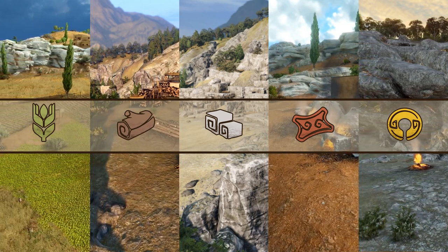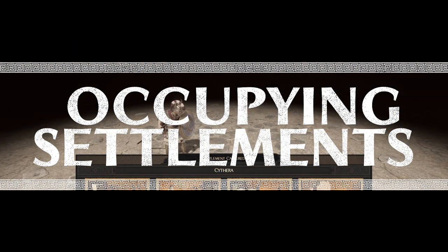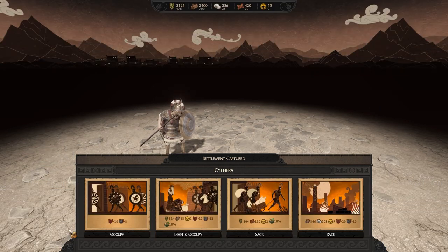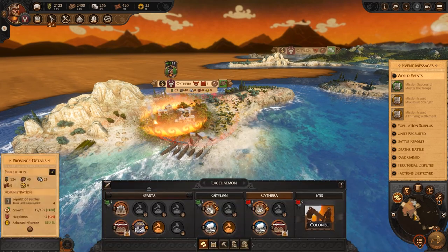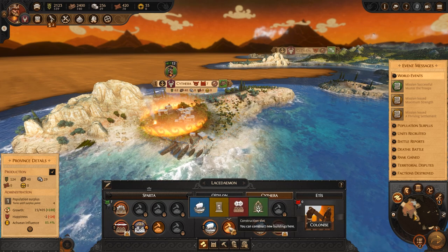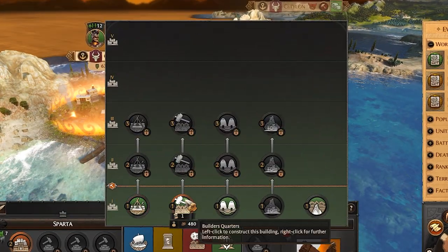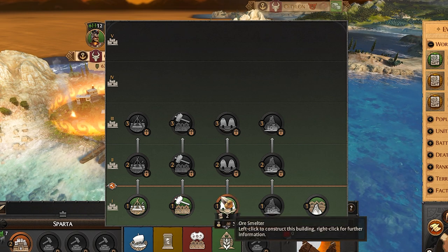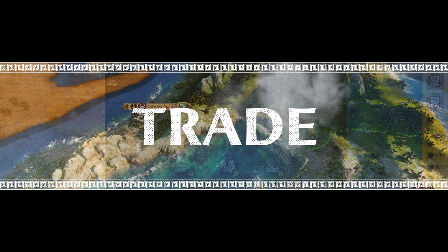There are 3 main ways to gain resources. The most reliable is through occupying minor settlements. Each settlement specializes in a certain resource, and you can quickly identify what a settlement specializes in by its icon. Within these settlements you will see the specialized resource buildings, where you will find multiple ways and plenty of opportunities to boost your productivity, which will be vital to keep your population growing.